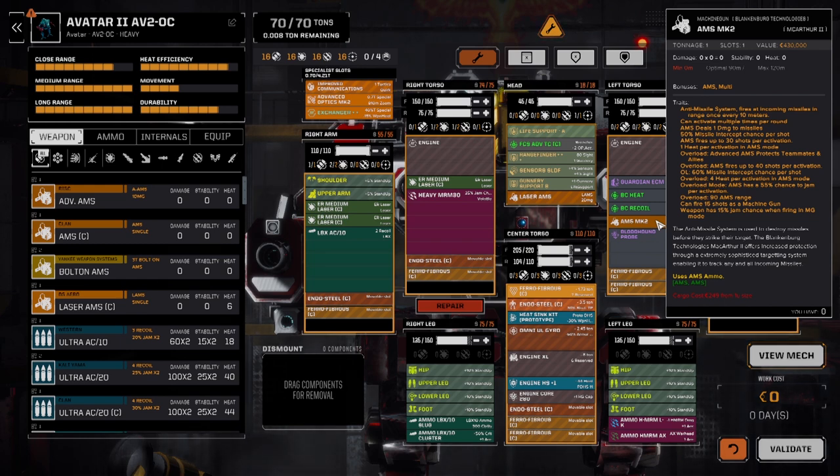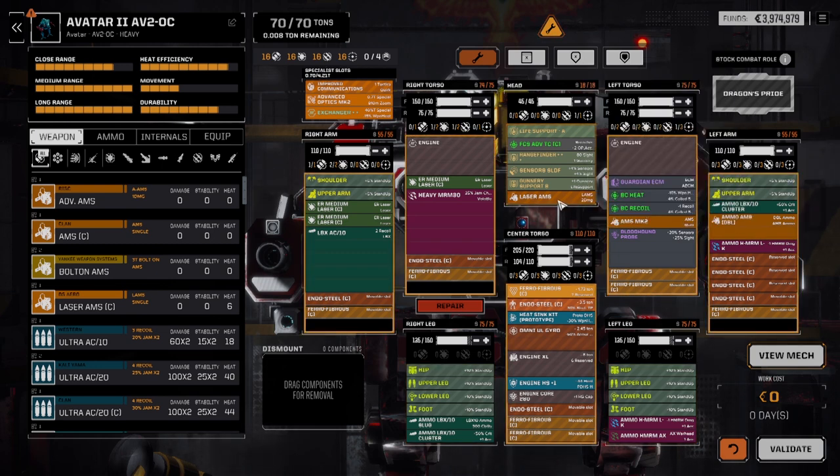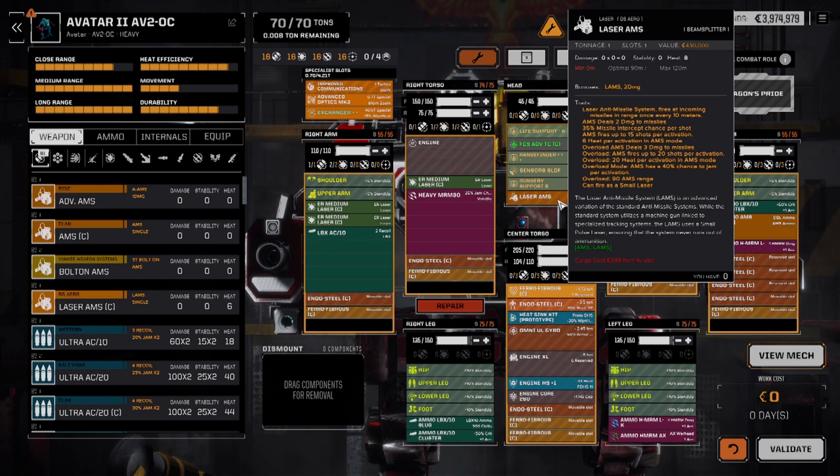They actually do work very well together. Your Laser AMS is only going to protect the mech it's built into. If you want that overarching umbrella, you need your Mark IIs or your Advanced AMS. Make sure you bring plenty of ammo, especially in the late game when you'll burn through it very quickly. In Overload mode at 40 shots per activation with one double bin of 480 shots, we only have 12 activations before we're completely out. The Laser AMS doesn't have that problem since it never runs out of ammo, but you've got to watch your heat. I hope that answered your questions.